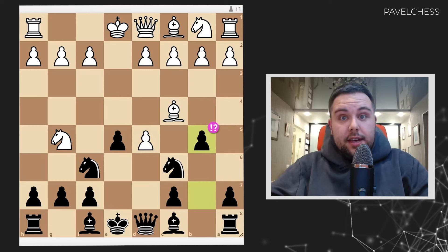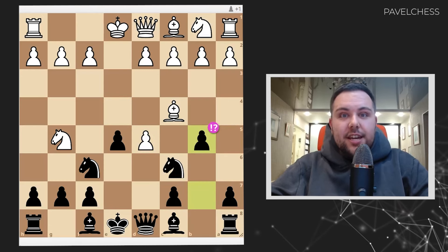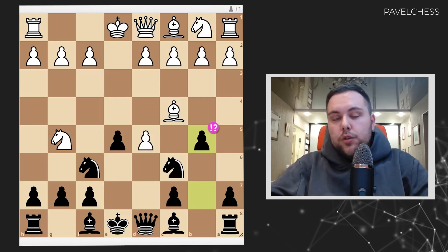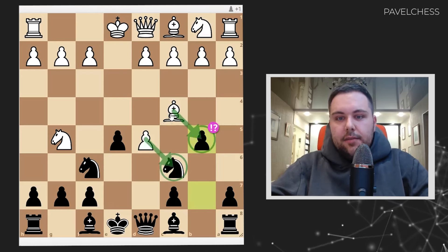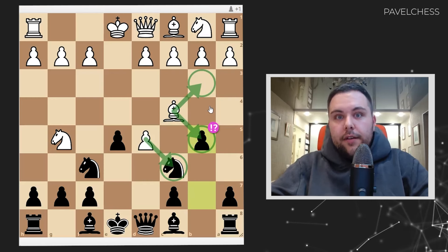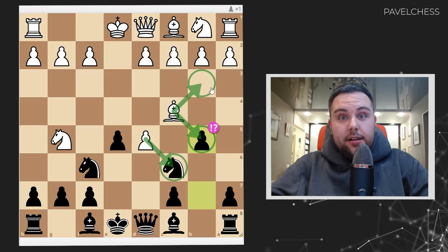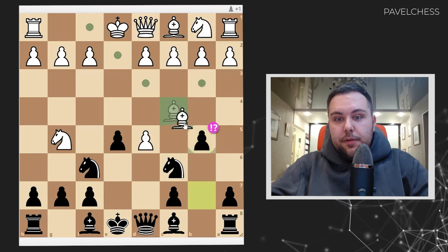Very interesting and unexpected by your opponent 100%. According to the Lichess database, the three most popular moves are bishop takes b5, d takes c6, and bishop goes b3. We will uncover them all, and I will also show you the hardest approach for white. So let's start with bishop takes b5.